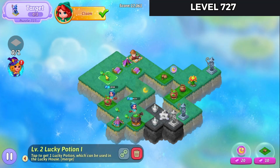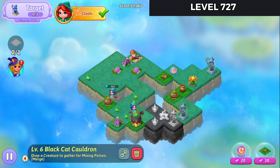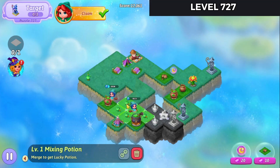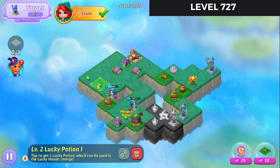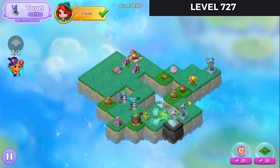This will need a lucky potion two or three. Either way, we're going to harvest until we get it. That way I have the most time possible for making that merge. Merge those. And that is the one we need — the two. We'll hit that extender.